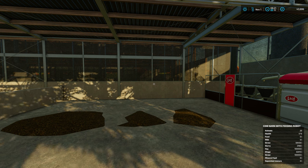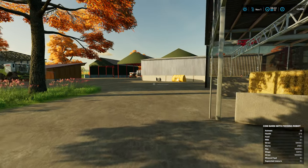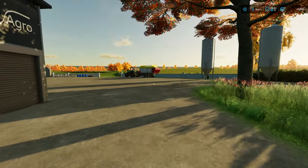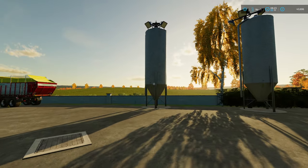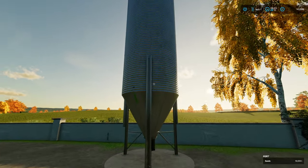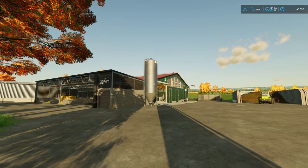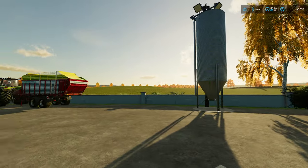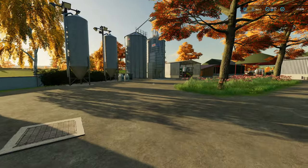Straw and hay are full, silage - oh, mineral feed! Did the same mistake as before. We need to get some mineral feed in there. I can't afford to place another one - I need to place another one of these just so I can order in mineral feed and then transport it over to that one to empty it. That's what we're going to have to do. Right, I'm going to quickly do that.